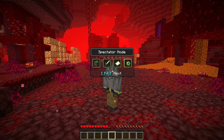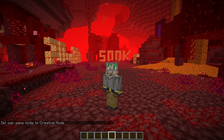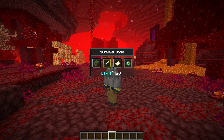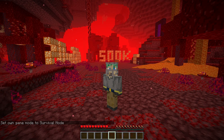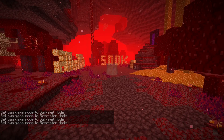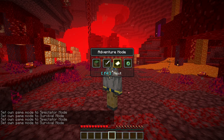So if you use the F3+N shortcut to switch between Spectator and Creative mode, you first need to be in Creative mode. The F3+N shortcut now switches you between Spectator mode and whatever other game mode you were previously in - so Survival to Spectator, Survival to Spectator. You get the idea.